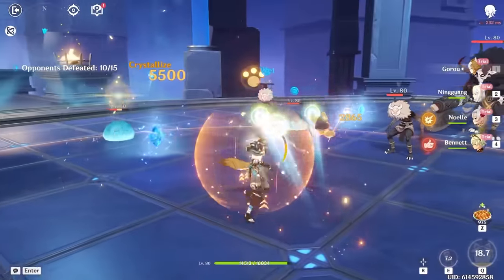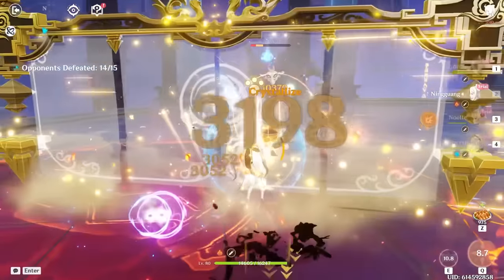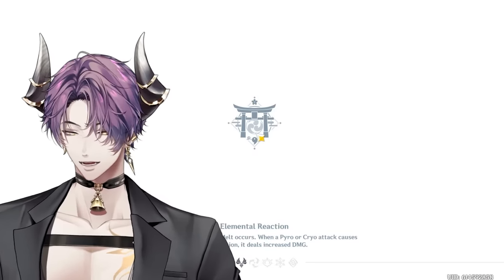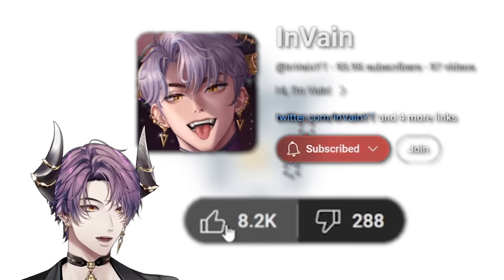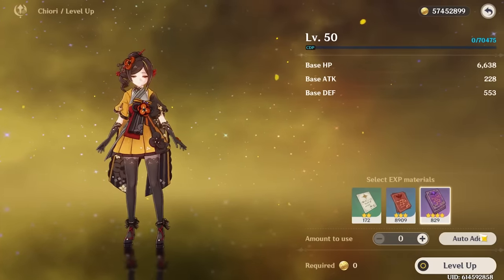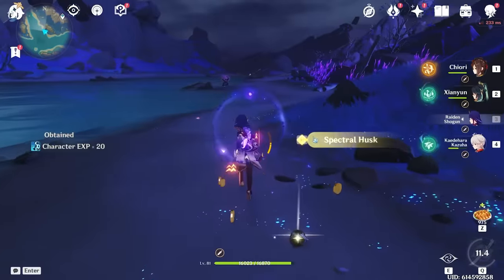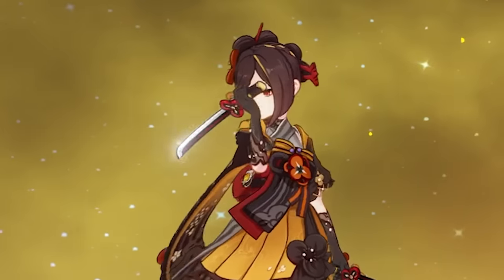I almost forgot I also need to level Goro and fix Ningguang — this is gonna be an expensive episode. I actually miss playing Ningguang. Early game with her doing like 100 per shot with the longest cooldowns and the worst build — that was me, a real struggle. But eventually I got c6 and it was kind of fun. I'm not sure why I stopped. This is the perfect time to bring her back.